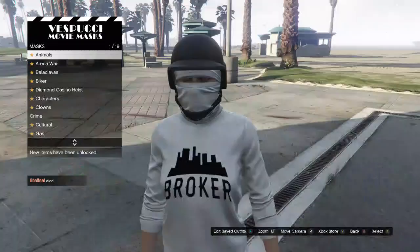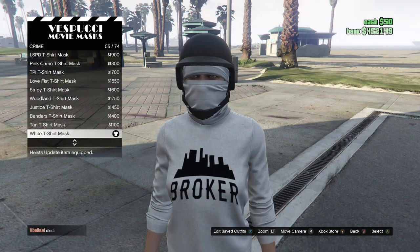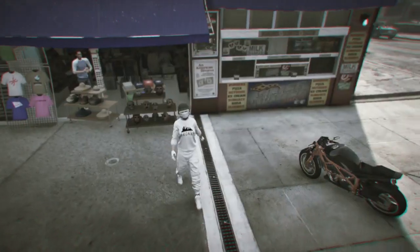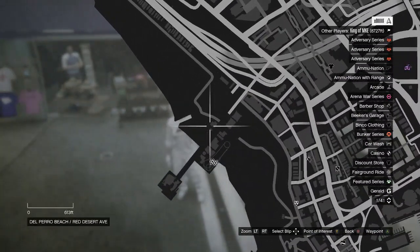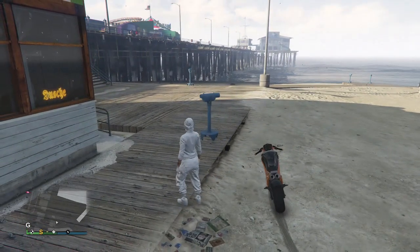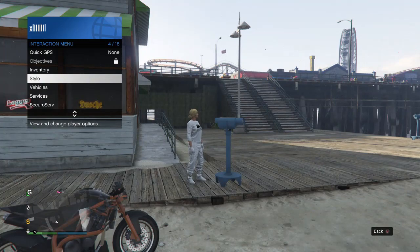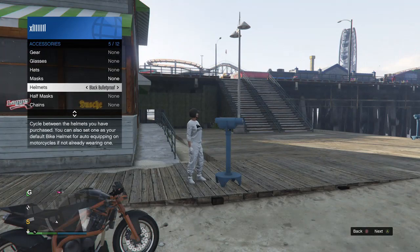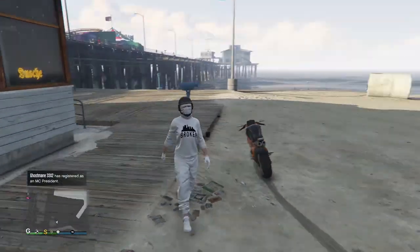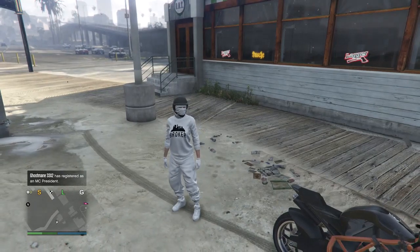Once you get to the mask store, scroll down to crime on slot 8 and buy the white t-shirt mask on slot 55. You should only have your mask on. Now you need to do the telescope glitch — go to the other side of the pier and find a telescope. Run and hit right on the d-pad; your character should glitch and the mask comes off. Pull up your interaction menu, scroll down to style, click on accessories, and scroll through your helmets until you find the black bulletproof helmet. Walk away from the telescope and the mask and helmet will combine. Save this outfit on any slot.